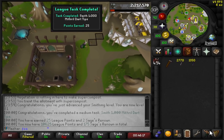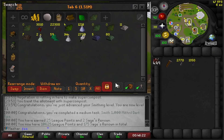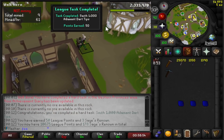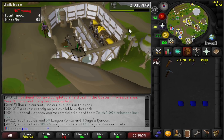Smith 1,000 Mithril Dart Tips for 25 points — I'm smithing all the bars that I got earlier and it is a lot of XP. And that is 1,000 Addy Darts smithed for a total of 50 points. As you can see, I have a lot of dart tips — that's a lot of Fletching XP.